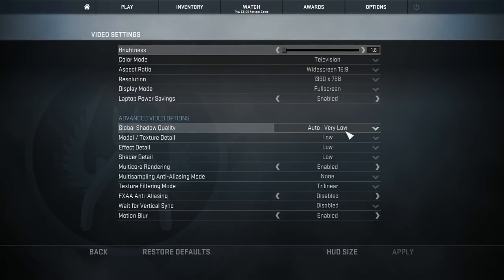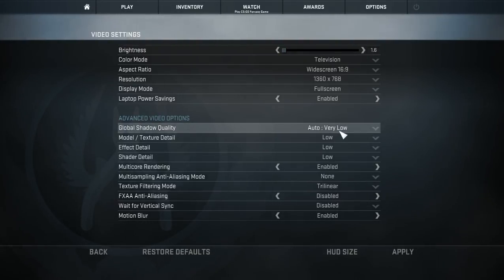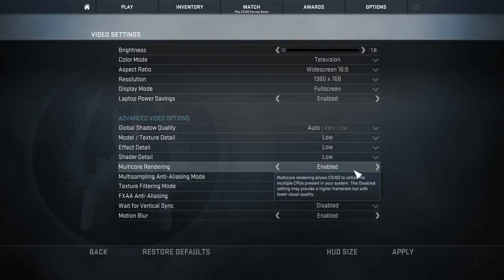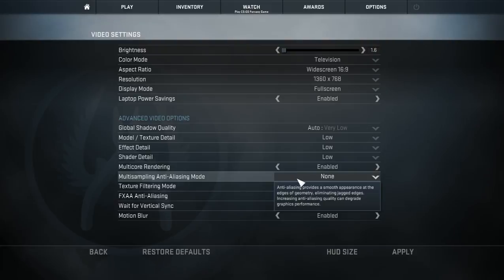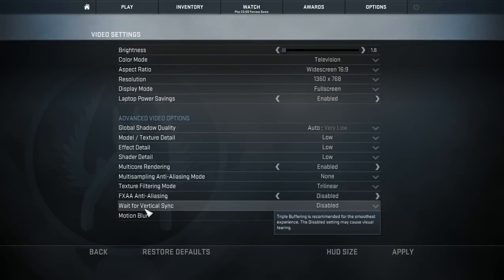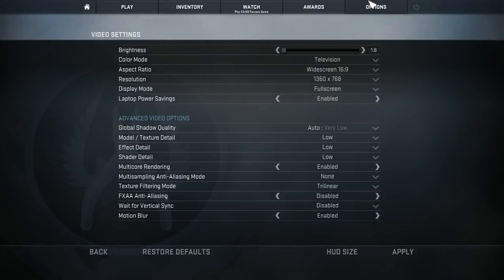Everything is on Low for Global Shadow Quality, Model Detail, Texture Detail, Effect Detail, and Shader Detail - I picked Very Low for Global Shadow Quality. Multi-Core Rendering is enabled. For Multi-Sampling Anti-Aliasing I put None. Texture Filtering Mode I put Trilinear. FXAA Anti-Aliasing is disabled, Wait for Vertical Sync is disabled, and Motion Blur is enabled.